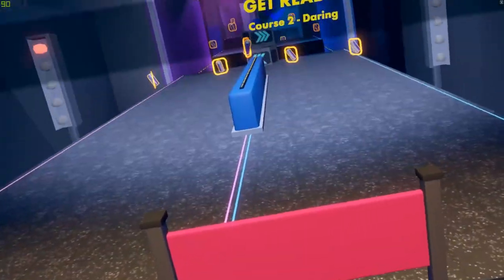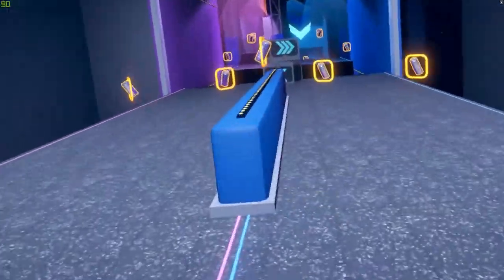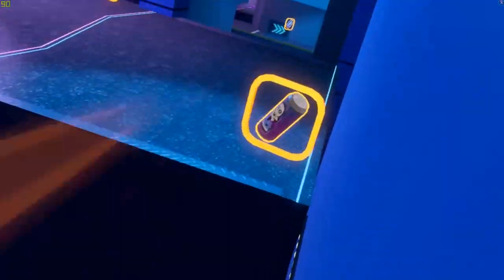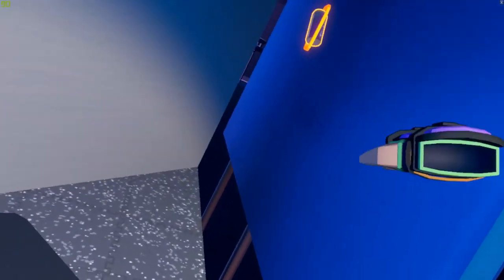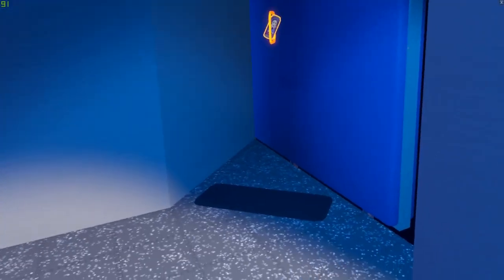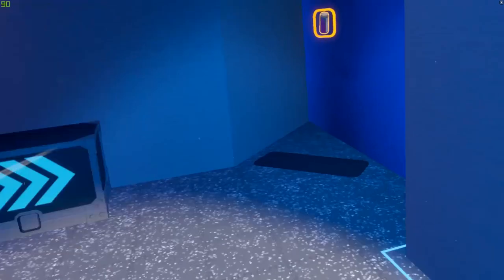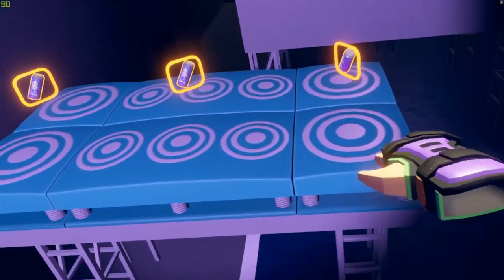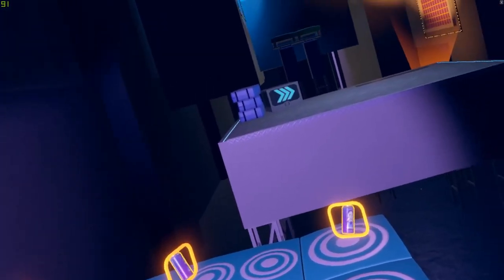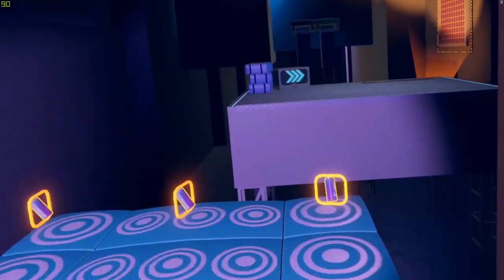It's much better to be in the center here because you can grab that center power-up just a hair sooner than everyone else. I like to be in the middle, grab that, and wall run all the way there. Be sure to slide coming into here, grab this one, and for this next section I grab it, jump, then immediately cut this corner. We're gonna bounce off this bounce pad grabbing that can, then jump straight over to the other bounce pads and go straight through that wall, skipping all of this over here.